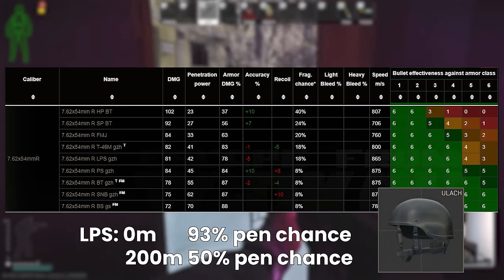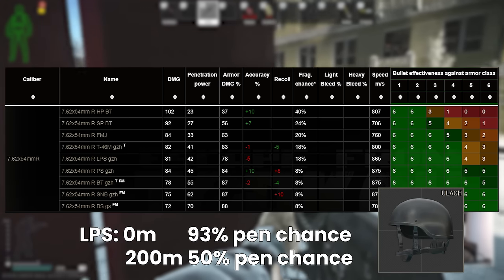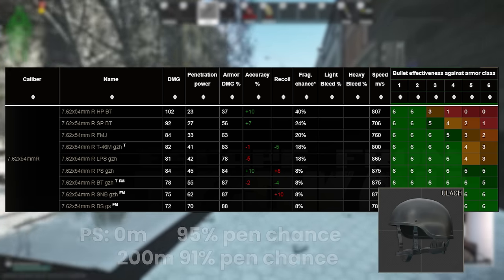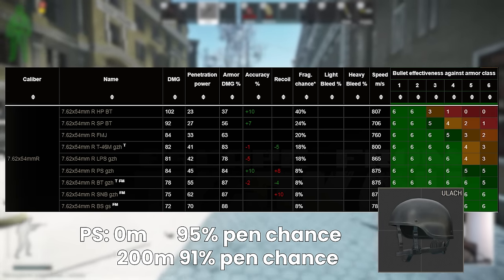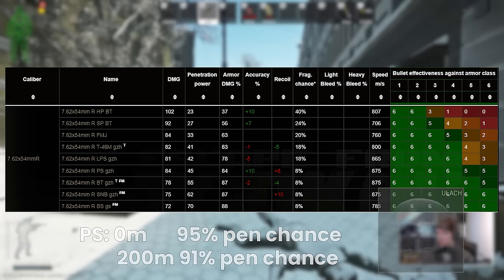For context, at 200 metres, LPS goes from nearly a sure thing at close range through class 4 to only a 50% chance, which is not what you want when hitting those headshots is hard enough already. PS, on the other hand, will still hold about 41 pen at 200 metres, keeping an above 90% chance to go through a full durability class 4 helmet.